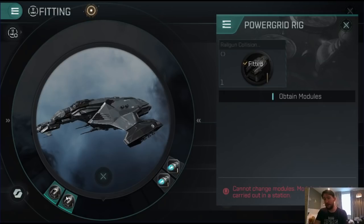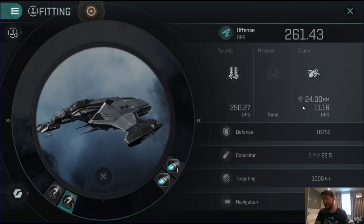Or you can go for what I've gone with, which is the Railgun Collision and the Burst Aerator, which increases your DPS — it increased my DPS by about 50. You can offset DPS and defenses in the sense that if your DPS is higher you're going to be killing rats more quickly, so your defenses won't get hit as hard. I went for the clear speed option because I didn't feel like I needed any extra defenses with about 30k effective hit points. But again, it's up to you.